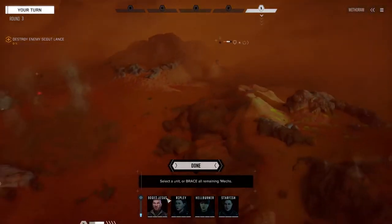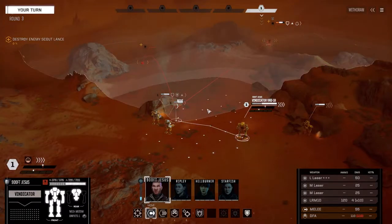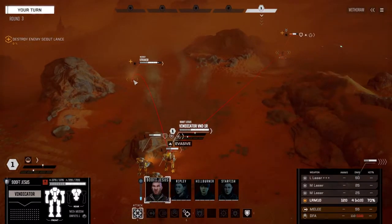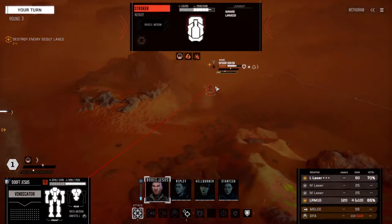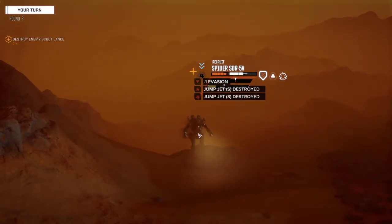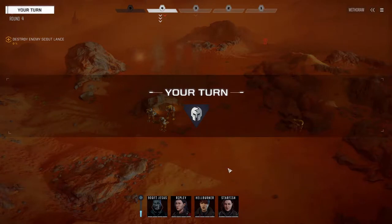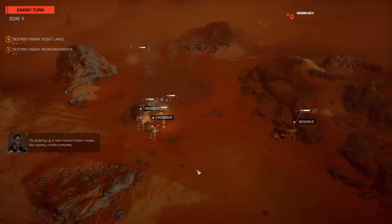We're going to move our Vindicator in now, same general area - I want to put him a little bit more in front. We can actually target that guy too. What's the armor on this guy? Pretty okay. We're going to target this guy - firing the large laser and the LRM 10. Looks like we've hit both torsos. Let's see what they do here - not much. Let's reserve. Not really worried if the Spider comes in to spot us because we can pretty much kill this vehicle in one turn.